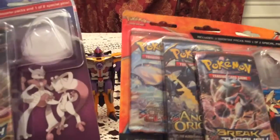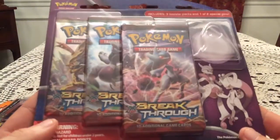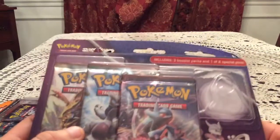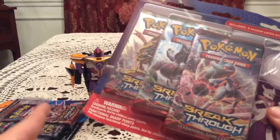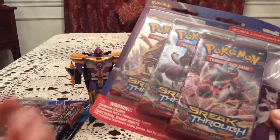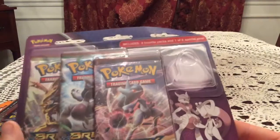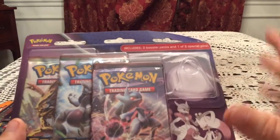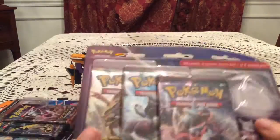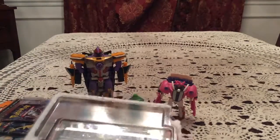I'll save the second blister for last because of the pack variety, and go with the one that just has straight-up Breakthrough packs. I'm not sure exactly which pin was in this one originally — I believe Mega Blaziken was in it, only because the space doesn't match Mega Swampert's size. The other shape could be Mega Mewtwo X or Y, but this one I'm pretty sure was Mega Blaziken. Let's get into it and hope there's something good in here.